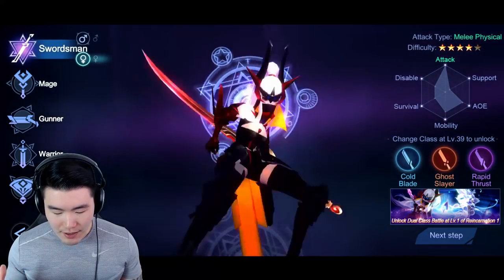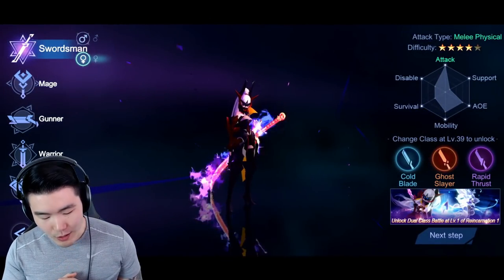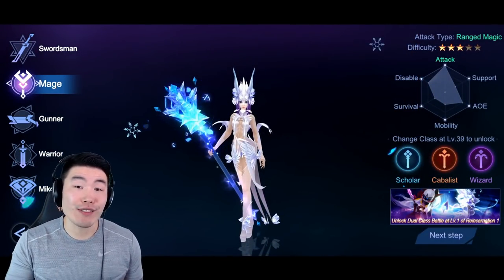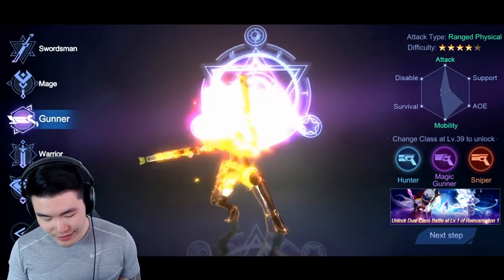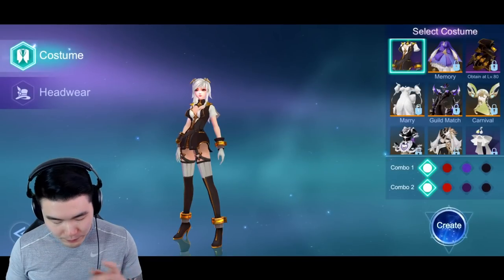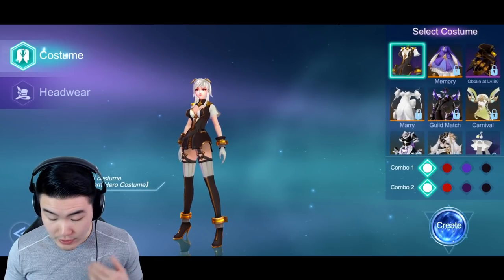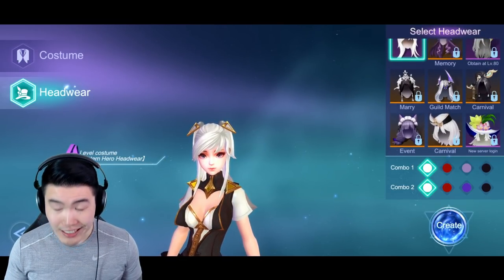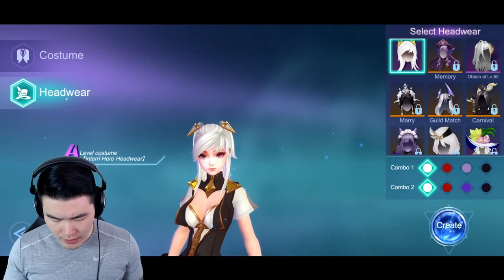As far as class goes, I typically like to go for sword users, but maybe today I want to change it up and go for a mage or a gunner. Let me know in the comments if you've played MMOs what class you usually go for. For today's video we're gonna go for the gunner — she looks dope. Next step, we can customize our character. Most of the outfits are locked at the moment, and headwear is locked as well, so there's not a lot of customization when you start, but I'm sure over time you can unlock more.